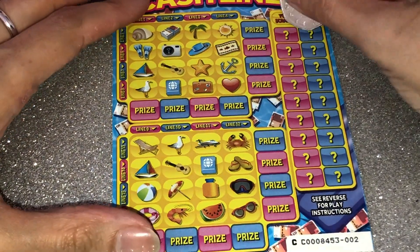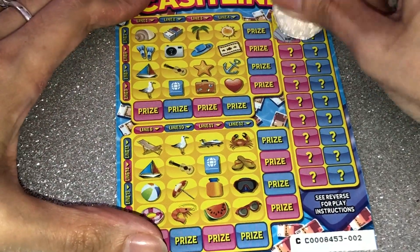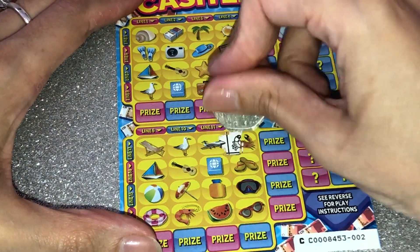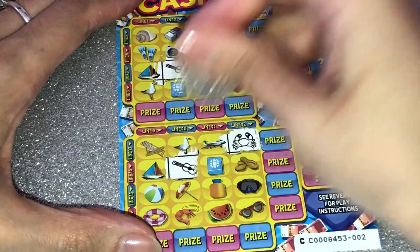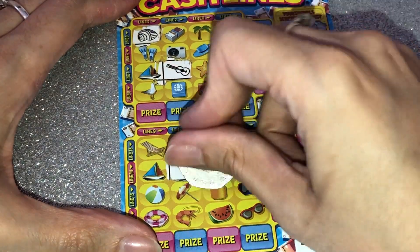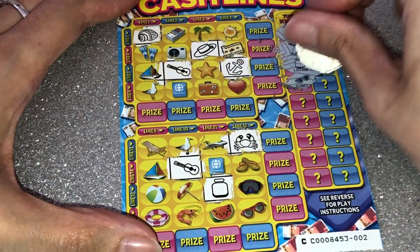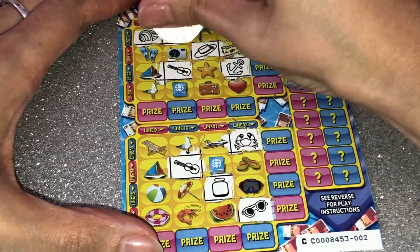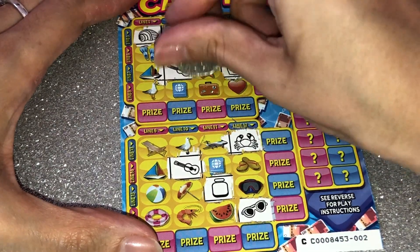Hope you're all enjoying your day so far — it's been quite nice where we are. Just put my feet on the table so it doesn't rock. So this is for Black Country Scratches, and we get an anchor and a crab, a shell and a lotion, and a hat — only one of those — and glasses.